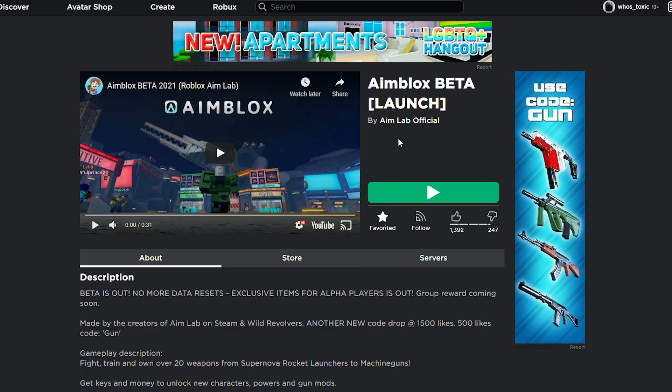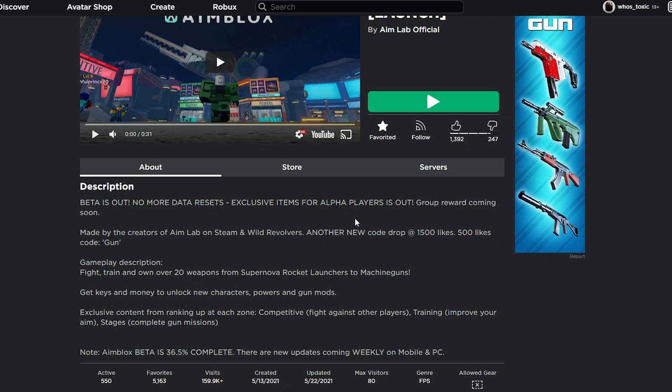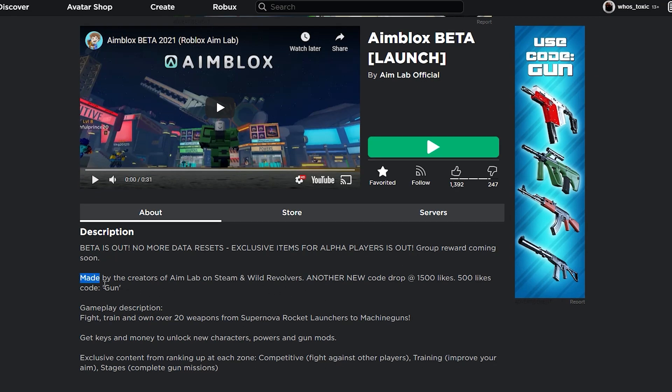The Roblox game is called Aim Blox Beta, and in brackets it says "launch." In the description it says the beta is out, no more data resets, and exclusive items for alpha players are out — so I guess they also had an alpha stage. It says right here: made by the creators of Aim Lab on Steam and Wild Revolver. I believe Wild Revolver is a Roblox game, so it's actually pretty cool that they collaborated with people who make games on Roblox.